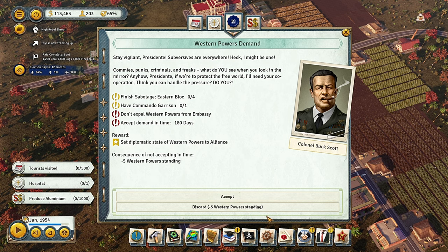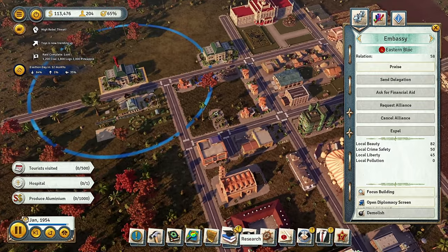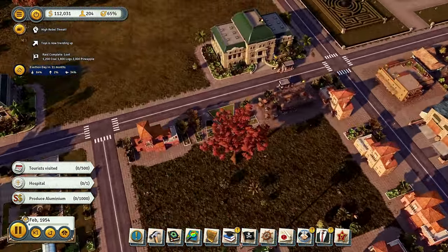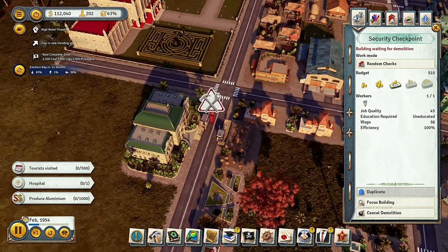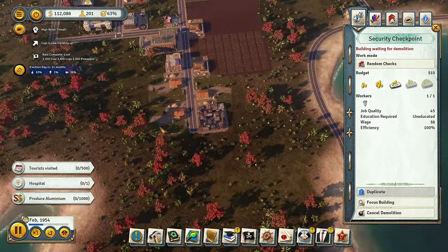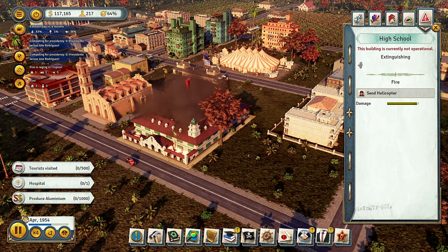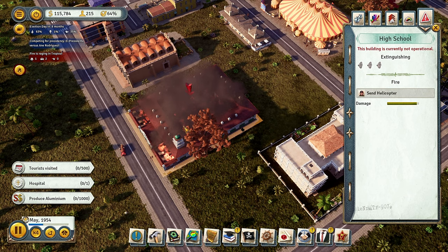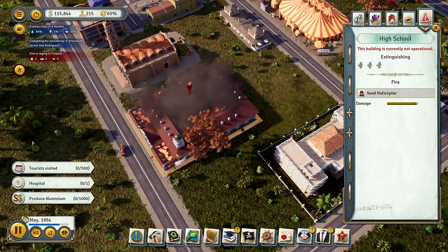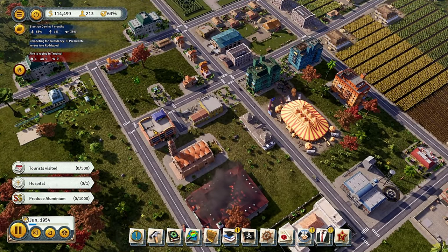I'm going to take the minus-five alliance hit — I'm not going to piss anybody off just yet. We're done with the embassy; it was just for the tasks we had, which we already completed. They keep burning down the high school — it's so stupid. Those gorilla attacks, and I'm at 64 percent approval — what is going on with this? I'm over it; we're just going to have to deal with it as it comes along.